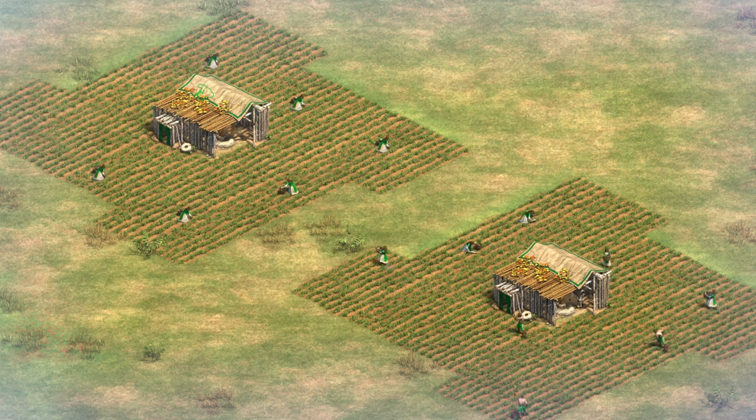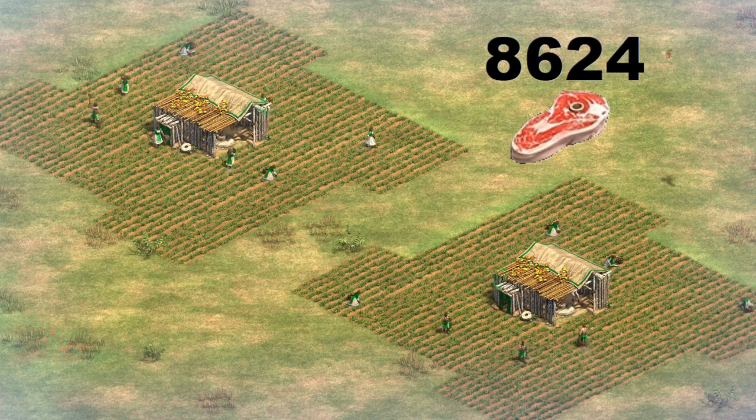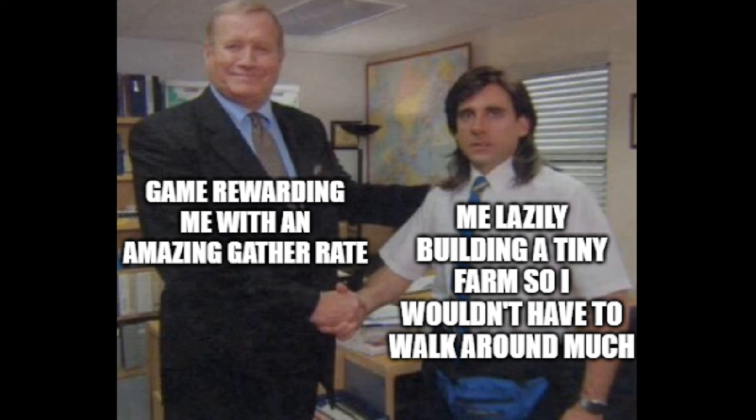Running for 30 minutes, and then having all villagers drop off the food they're holding, we find that the generic farms have yielded 8,624 food. Repeating the test for the 2x2 farms, we get 10,002 food in the same period — almost exactly a 16% greater yield. This improved farming efficiency is the result of not having to walk around as much on a larger farm, leaving more time for gathering as well as a very minor contribution of being slightly closer to the drop site.